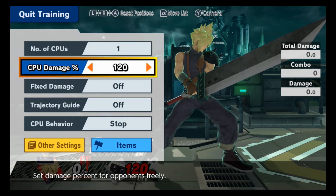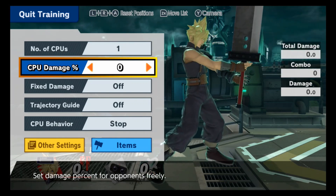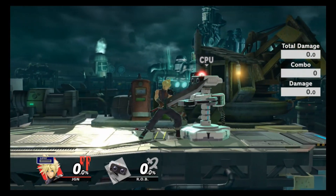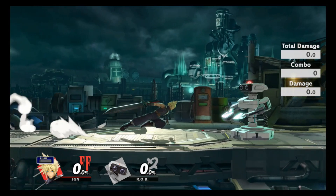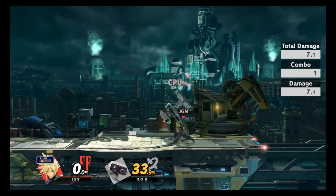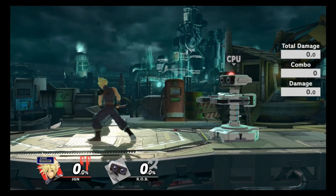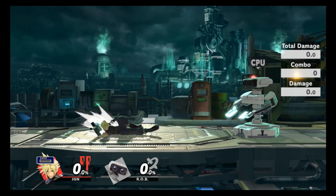Up tilt is one of Cloud's better moves, mainly because not only is it a combo starter, but it can also be used to juggle characters. It doesn't count as a combo on screen here, but we'll cover that more in the later parts of the video.